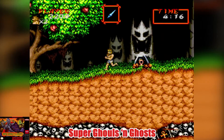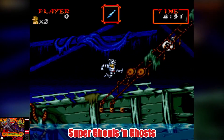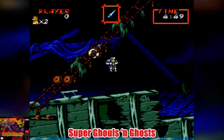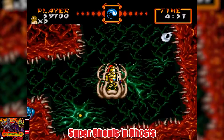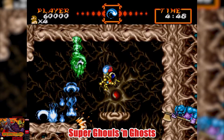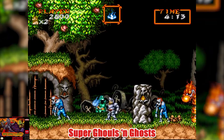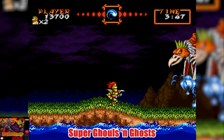Number 10: Super Ghouls and Ghosts. The original Ghouls and Ghosts was an arcade classic, while Genesis owners got a great port of the arcade release. Super Nintendo owners got an entirely new platformer. Arthur is back, sent out to save the princess yet again, so it's up to him running around in his underpants to save her. You start off with a suit of armor and have various upgrades that you can pick up that alter or charge your weapon.